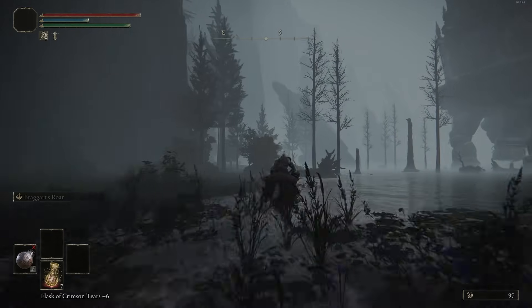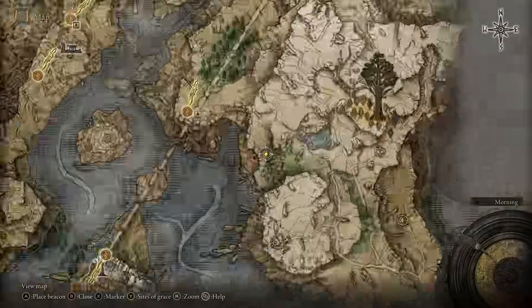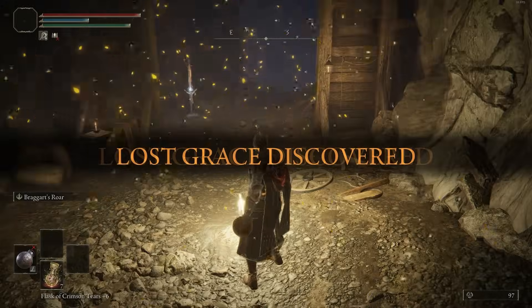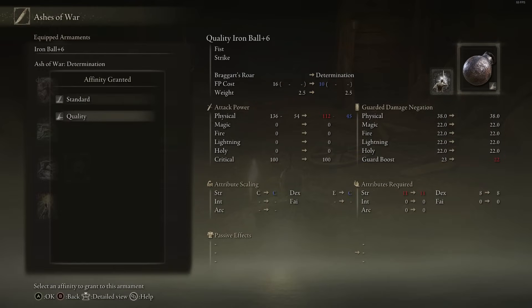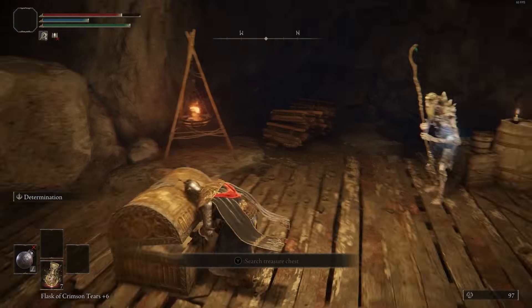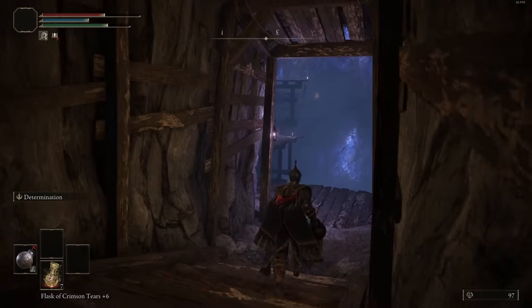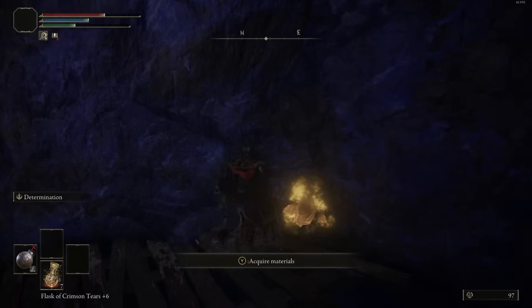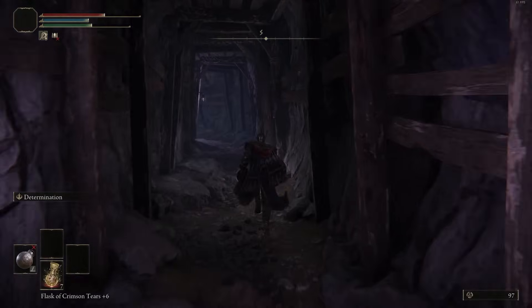Going down here leads to the Raya Lucaria Crystal Tunnel, which gives us the Bell Bearing for Smithing 1 and 2. Technically you don't really need to go through this dungeon because you already have all the Smithing 1s and 2s. But there are some Smithing 3s and Somber Stones you can pick up. Going through this dungeon isn't that necessary, but unlocking a Bell Bearing to buy infinite Smithing 1s and 2s is nice, especially if you want to build around weapons you find later or in the DLC.